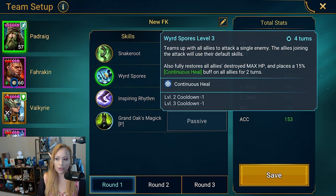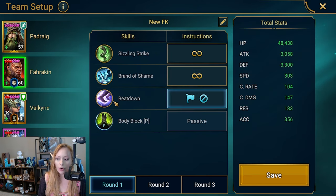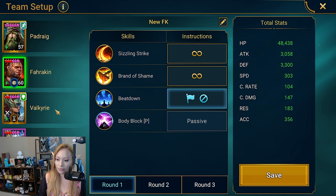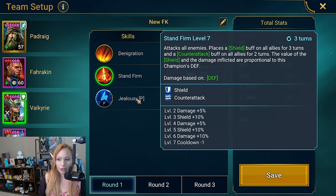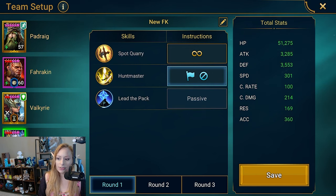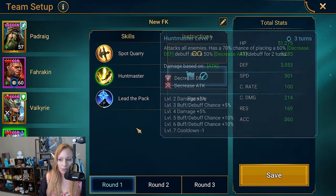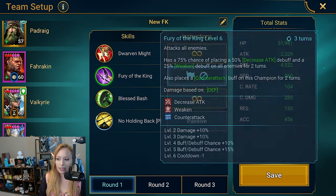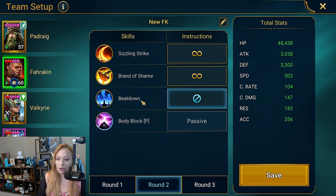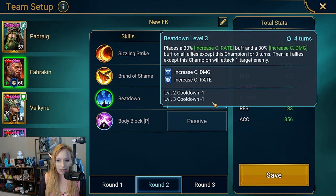Let's check the presets. Round 1: Padrag — we shut off Word Spores (the ally attack). Farrakhan — Beat Down once (ally attack) then shut off. Valk — Stand Firm once (ally attack) then shut off. Stagnite — Hunts Master once (AOE Decrease Defense) then shut off. Newt — Fury of the Kings AOE once then shut off. Round 2: Word Spores once then stop; Farrakhan's Beat Down shut down.